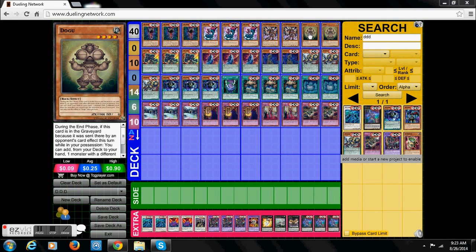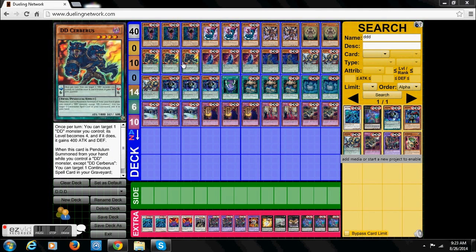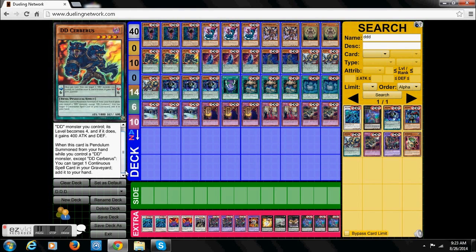Now we got three DD Cerberus. It has a few effects. When it's Pendulum Summoned, it has a Pendulum scale of six, 1800 attack points, 600 defense, it's a Fiend. Once per turn, you can target a DD monster, make it a level four, and it gains 400 attack and defense. And when discarded as a Pendulum Summon, you basically get to add a Convent card from your graveyard to your hand — basically recovering those Convent cards, giving you a lot more control in the duel. Obviously it can be used as a good last-turn card.